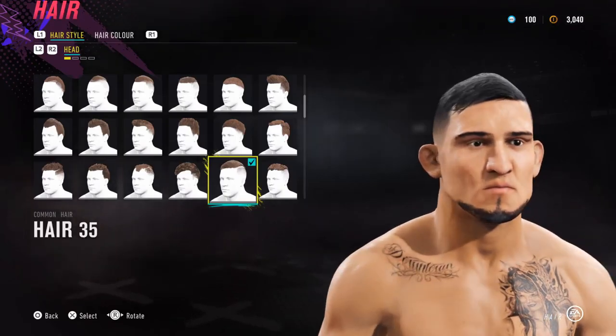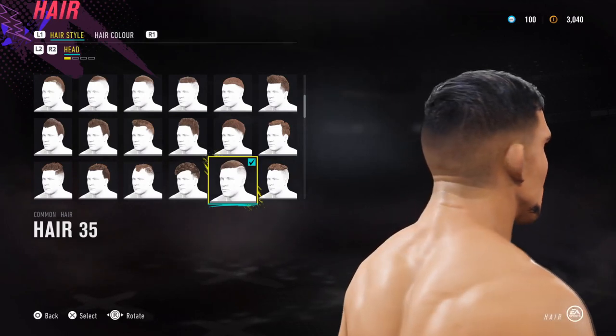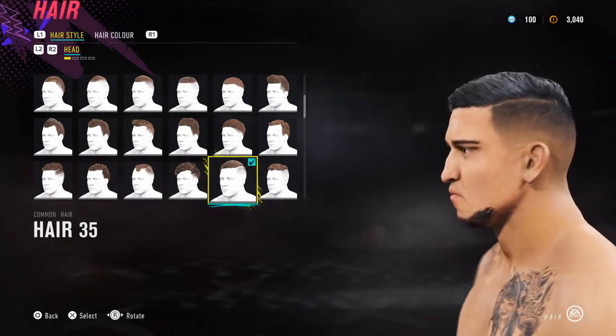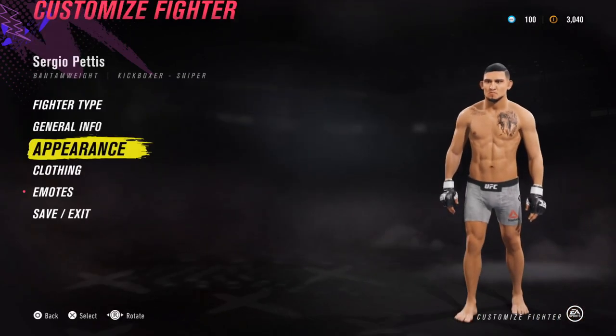Hey, what's up guys, Aiden here. Today we're having a look at Sergio Pettis. He is the younger brother of Anthony Pettis and currently fights for Bellator. He used to fight in the UFC as well, but now he's moved over to Bellator. He is in the flyweight and bantamweight divisions. So yeah, let's jump into it.